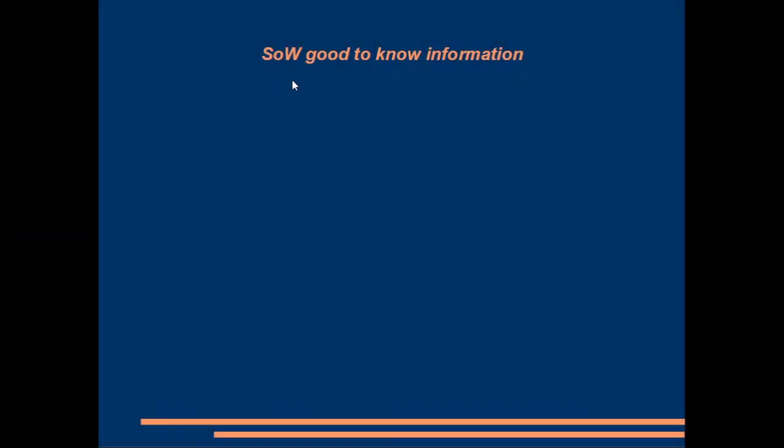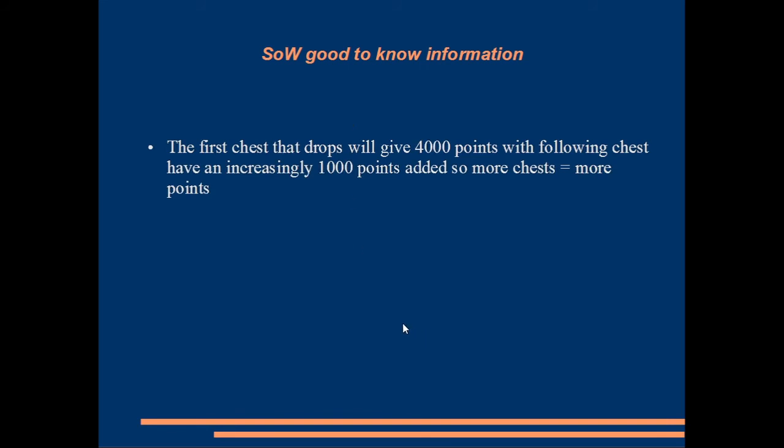To recap the chest information: the first chest that drops from Winterfell is 4k points, the second is 5k, the third is 6k, and it continues increasing by 1k each time. It doesn't matter how long it takes to deliver the first chest — the second will always be 1k more than the first, and so on. So the timing of delivery doesn't affect the point value increment.